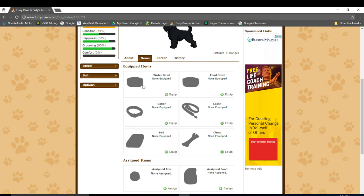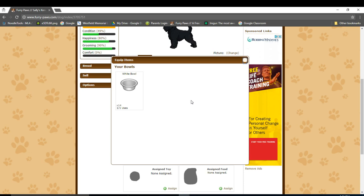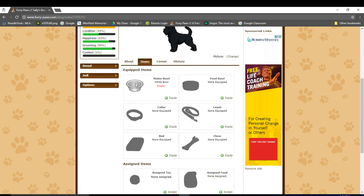Each of the eight categories — the water bowl, the food bowl, the collar, etc. — has a green button that says equip right here. If I click the button in one of these boxes, I can equip an item to Sally. So let's click on the water bowl button. As you can see, I currently have bowls in my inventory, so I can equip one to her by clicking on a bowl of my choosing. And now she gets equipped with the bowl.